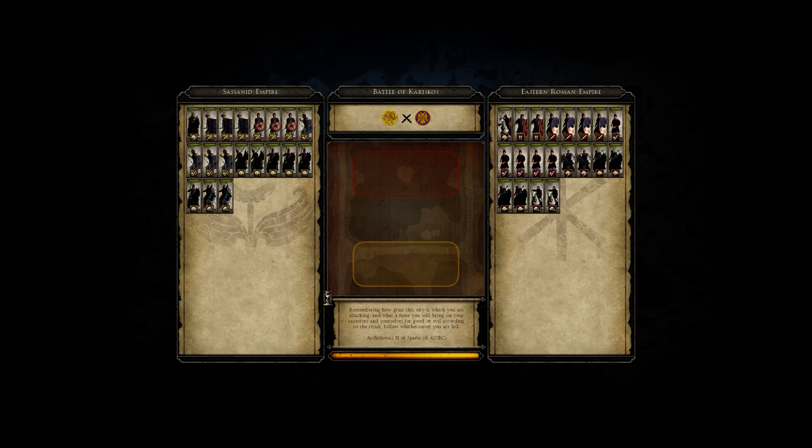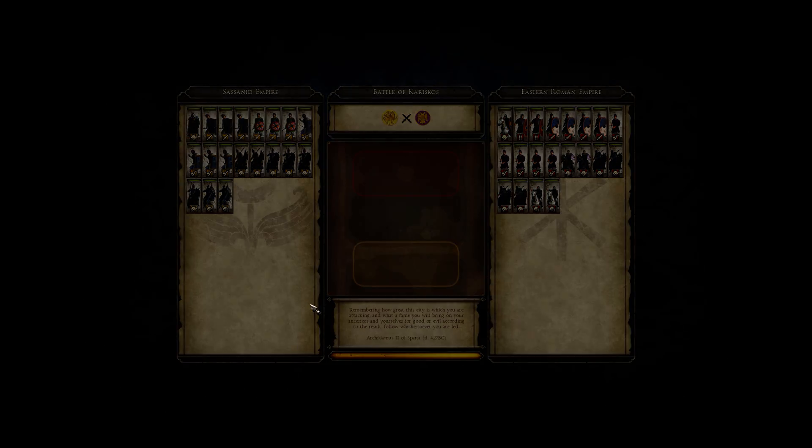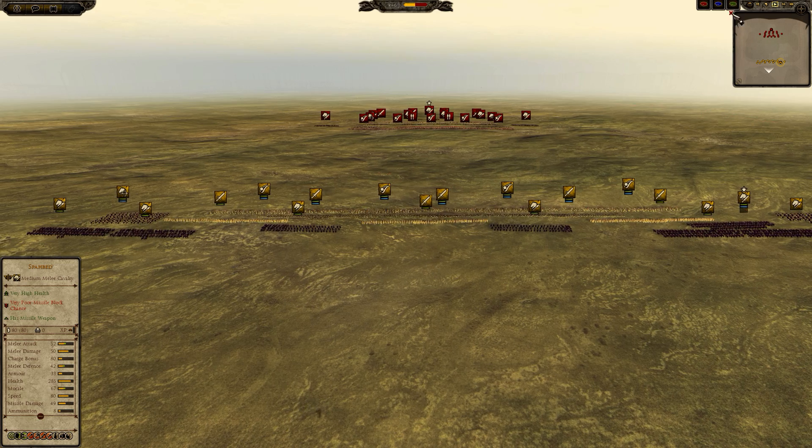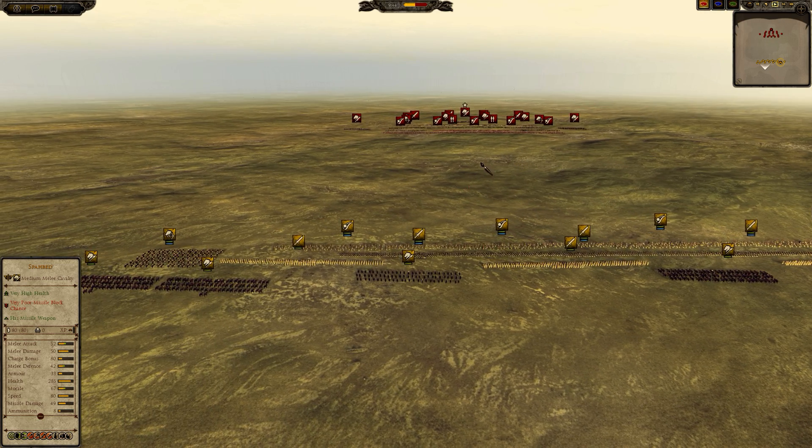This battle is between me and Obelix again, me using the Sassanid Empire, a faction that I've come to like quite a lot. And he is bringing the same Eastern Roman Empire build that he brought in the previous battle. So I'm going to try a different tactic this time than what I did the previous battle.